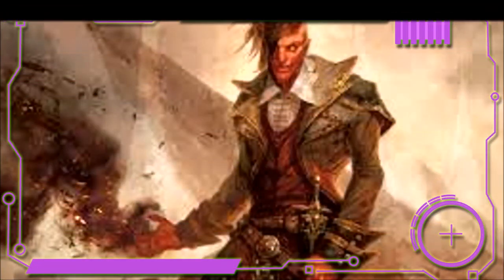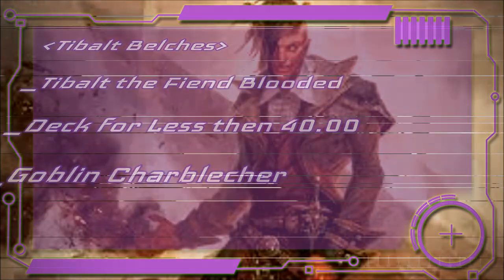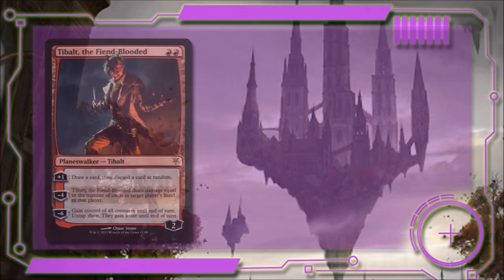Today's deck is Tybalt the Charbelcher. It is a deck for under $40 that focuses on Goblin Charbelcher. Let's start by breaking down this deck's Oathbreaker: Tybalt the Fiend Blooded.